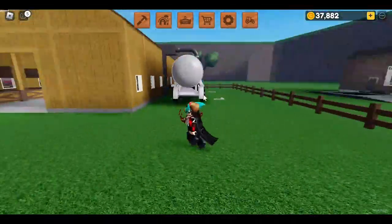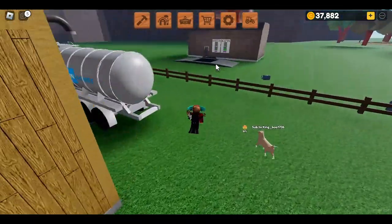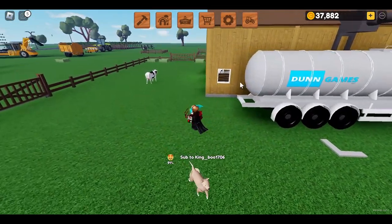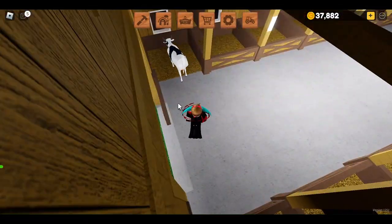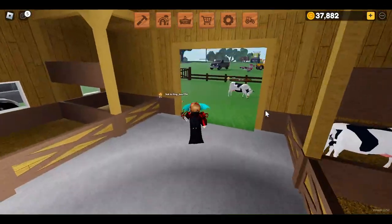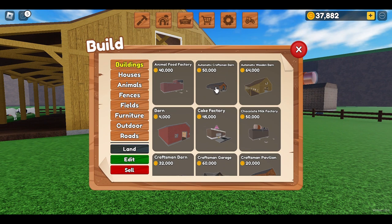Another good thing about cows is that you can get automatic barns, like this one, which automatically puts the milk in. Other barns without automatic milk dispensers put the milk over here and can take a long time to fill, so I recommend getting one of the automatic barns like this one, even if they're double the price.